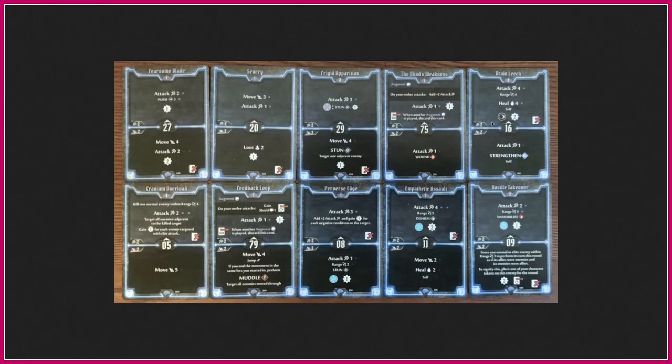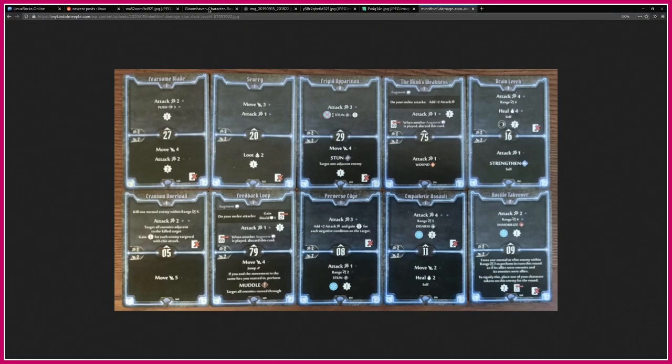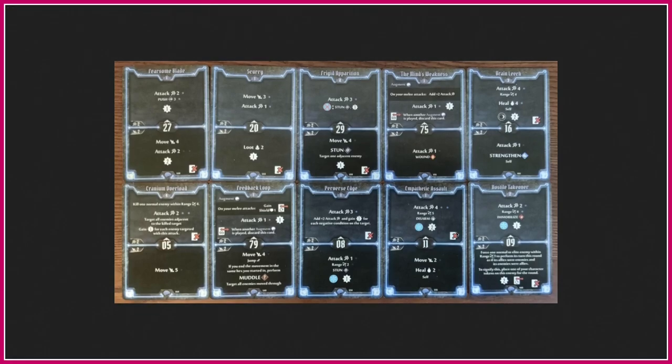And then these are the meat of the game. These are the cards for the Mind Thief that I showed you — these are the starting cards. You can pick other cards up later. What's really clever about the way this game's combat works is that these are your cards. When you go into a dungeon, you start with all of these cards. You can play two cards on your turn, and you play the top half from one card and the bottom half from another card.